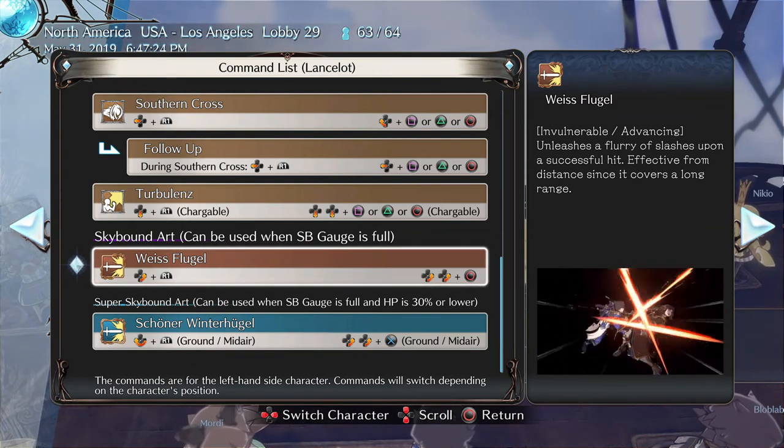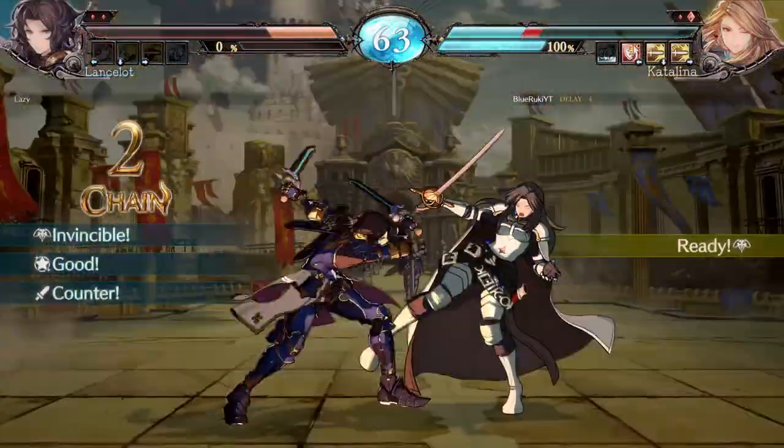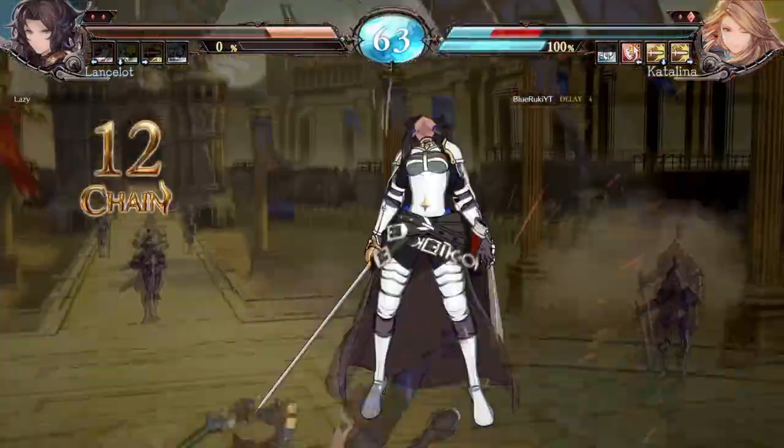Lancelot's Skybound Arc is a fury of slashes that leads into knocking your opponent down across the screen. It can be cancelled into from normal attacks and also has invincibility on startup.